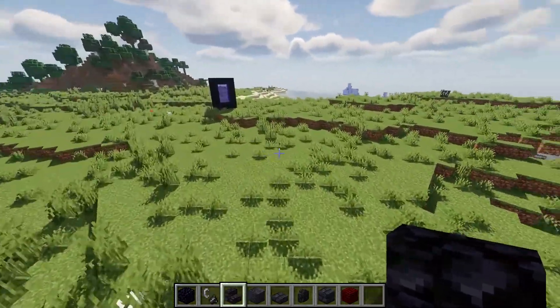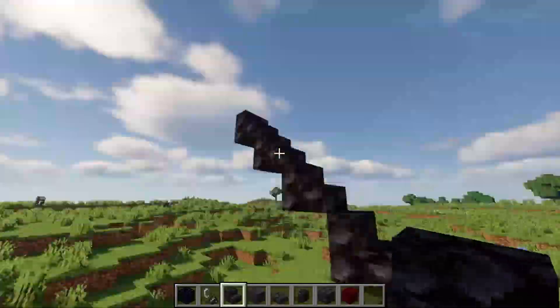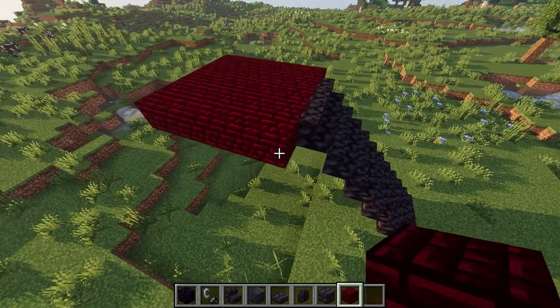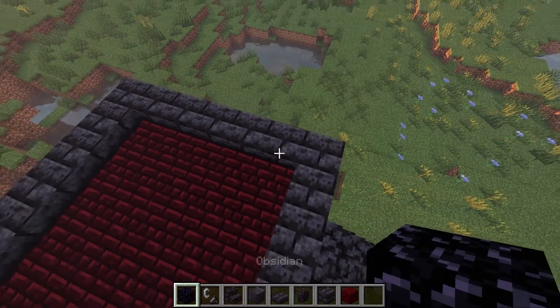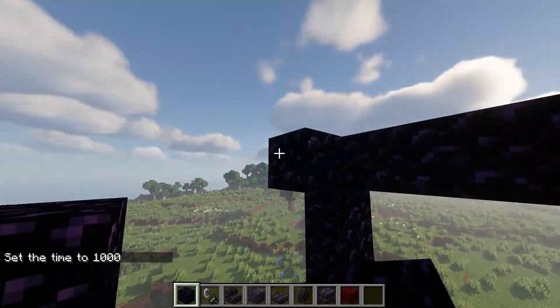First of all you need a flat surface. Place your stairs like this and go five blocks up. Make your platform 7x7. Go in a circle with your brick slabs. Place in your obsidian like this and do this with all the sides.